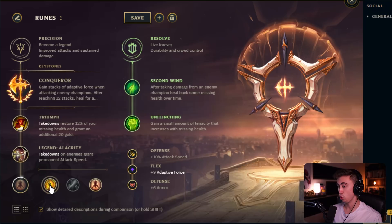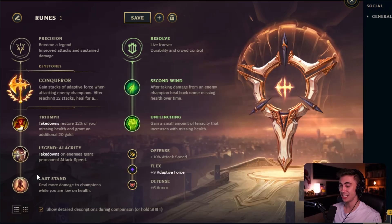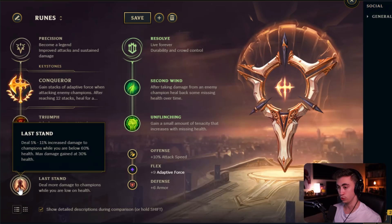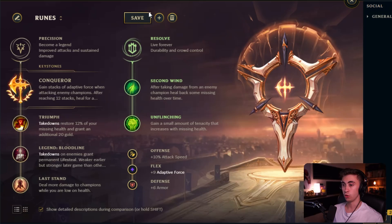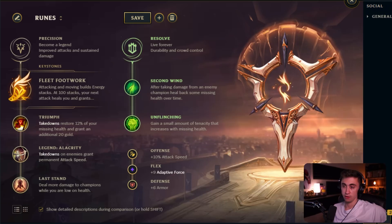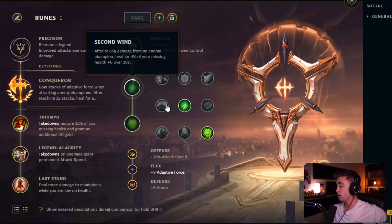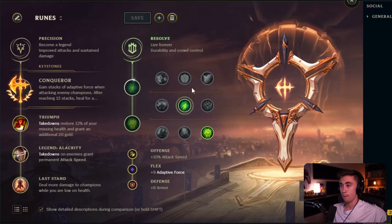As with most melee top laners, you almost always want to take Last Stand. If you get fed you'll be doing damage at low HP anyway, but especially in the laning phase to get those leads, you fight constantly. Last Stand will typically outperform Coup de Grace in 80-90 out of 100 games on Fiora. A general rune page is Conqueror, Triumph, Legend: Alacrity or Bloodline, Last Stand — varying based on the game and matchup.